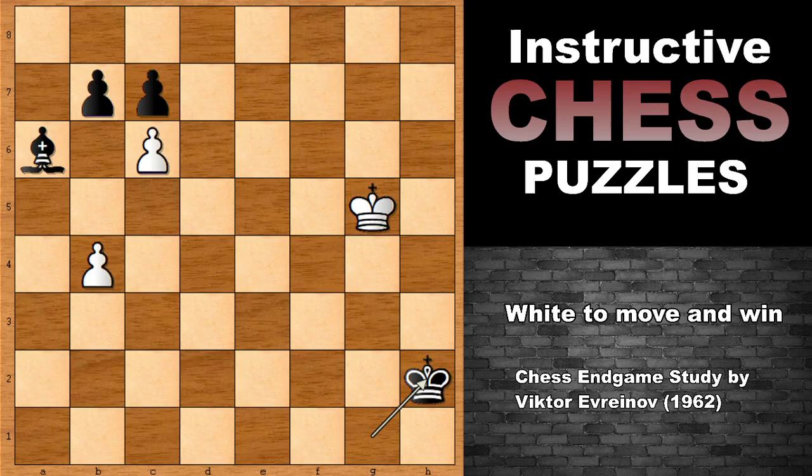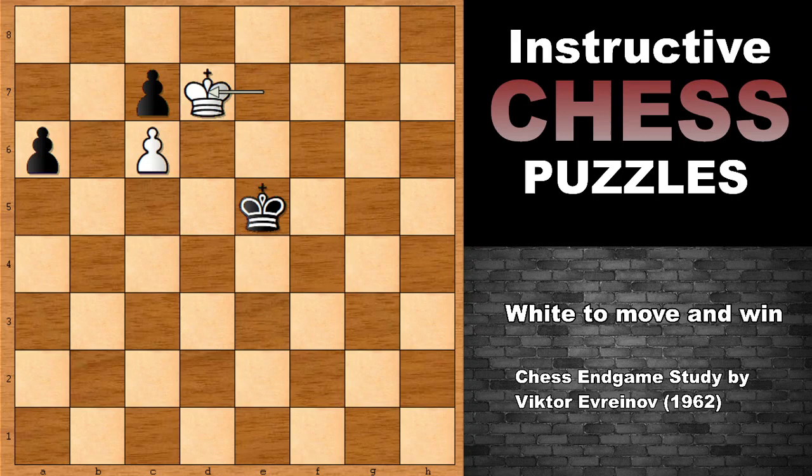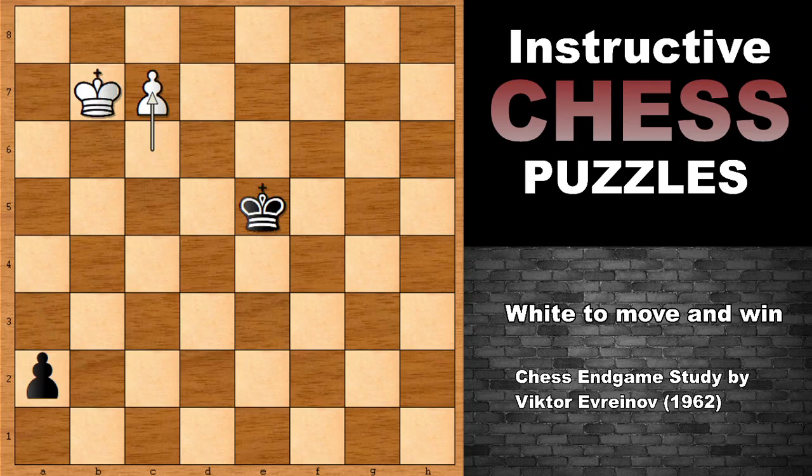Absolutely amazing and beautiful. B5 was the move — the most fantastic move. King to g3, and now can you see the idea? White needs to get close to the pawns — this is why the king is getting close. After king to e5, the white king is close enough. We can simply take the bishop, because this is too late for black. This is also pretty amazing.